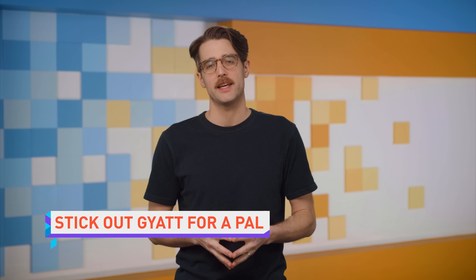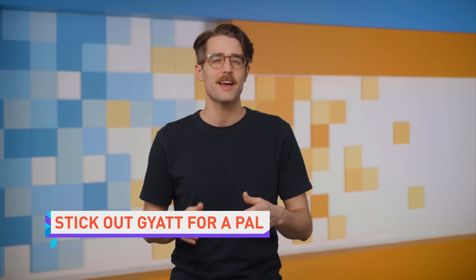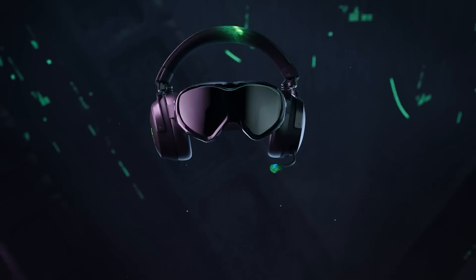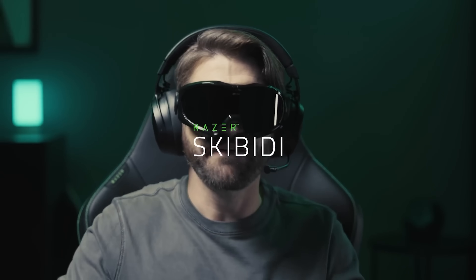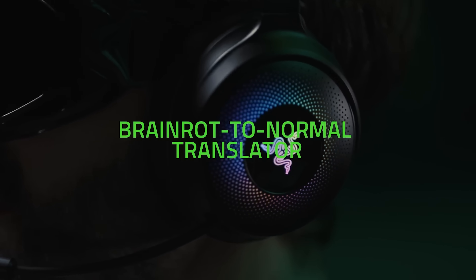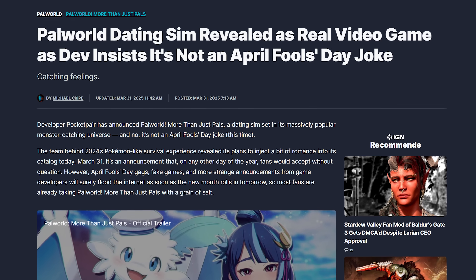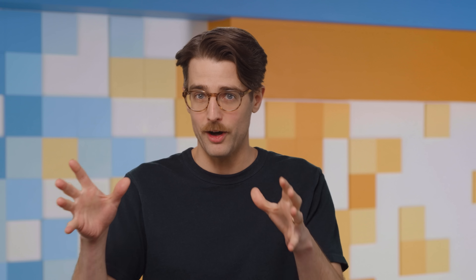April Fool's Day is tomorrow — at least where I am — but some companies have already begun cracking wise, including Razer, who unveiled the Razer Skibbity: a headset with a built-in brain rot-to-normal translator so you can stop abandoning your very online teammates to go Google whether you're required to pay the phantom tax. Then there's Palworld developer Pocket Pair, who has apparently taken their April Fool's joke from last year — a Palworld dating simulator set in a high school — and made it a reality.